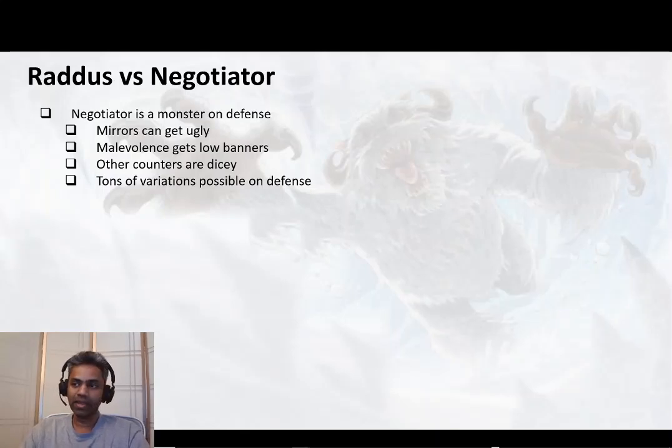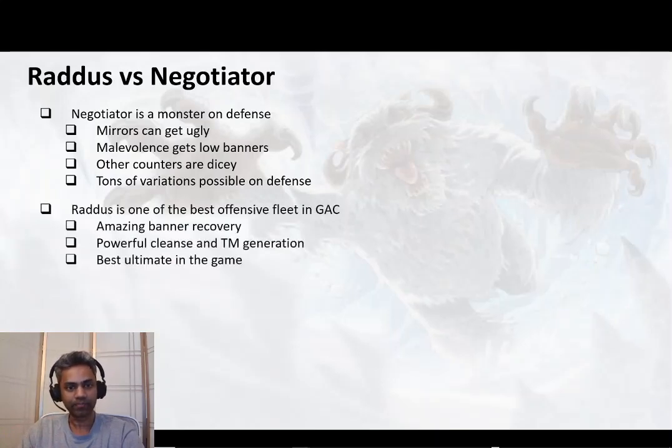Other counters are dicey too unless the pilots are really relic'd up. With the Negotiator these days you get so many variations possible on defense — you can get the Wiving and Rex version, Wiving and Snips version, and a couple of other options as well. So it gets a little tough to try to plan for all of that. Raddus, on the other hand, as I mentioned, is one of the best and most underrated ships — it's one of the best offensive fleets in GAC, period.